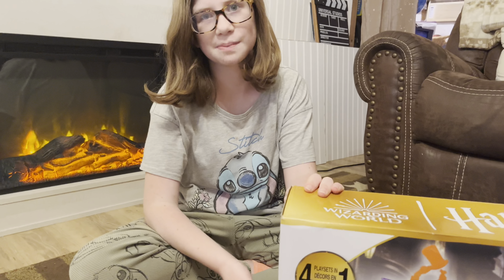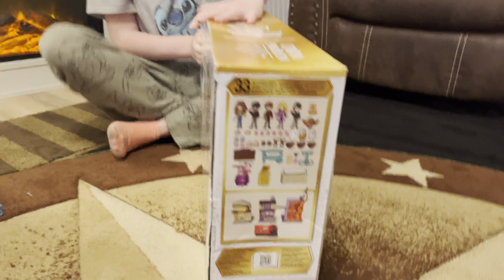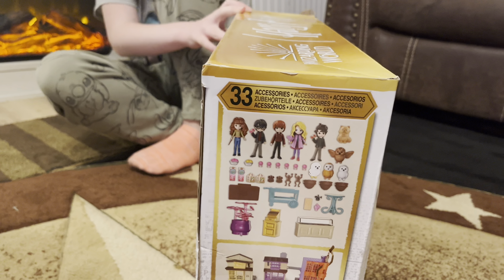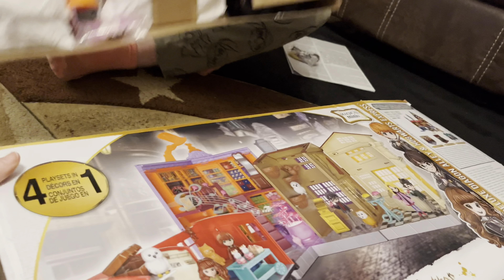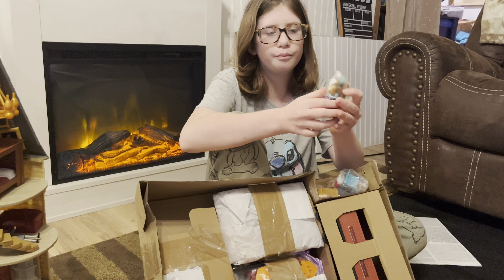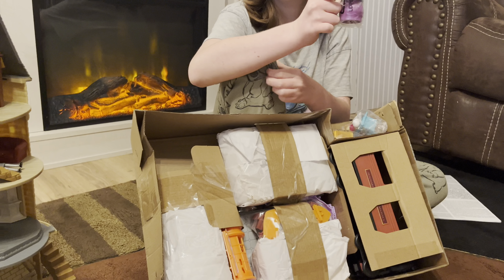Hello guys, last box! Last box of the day. Now the four play sets include the Hogwarts Express, Weasley's Wizarding Shop, the Owlery, and Florean Fortescue's Ice Cream Shop. All of these things are also at Universal Orlando, because we stopped and visited there. A barn owl, a snowy owl - oh my gosh, look at all these little things! I think this is a tawny.